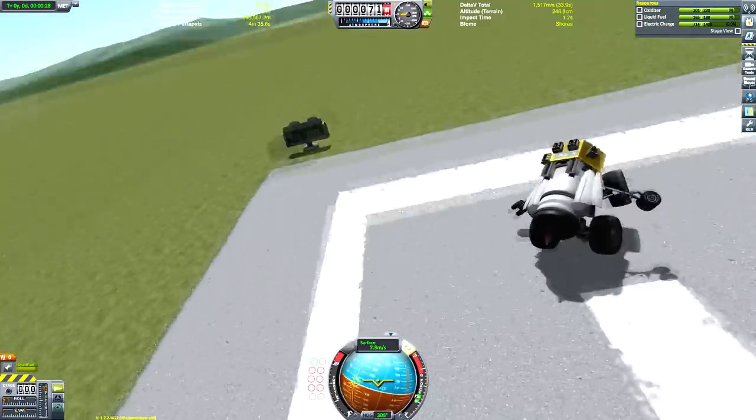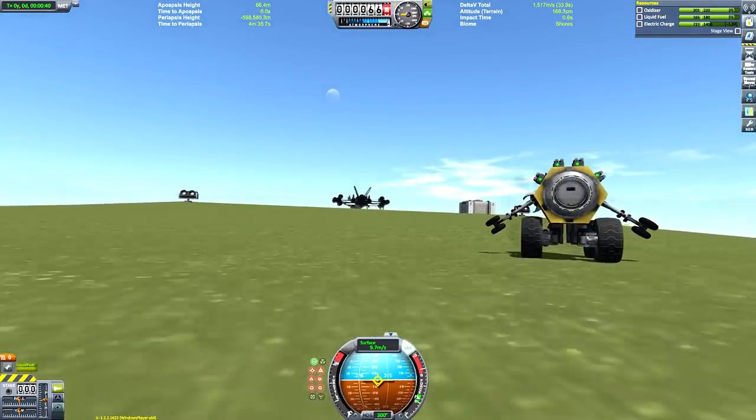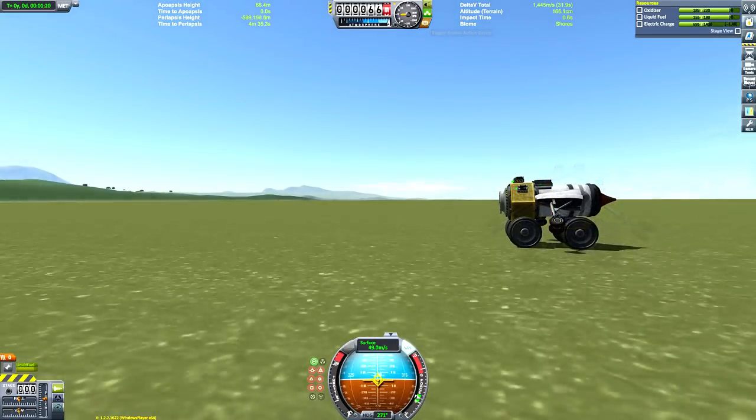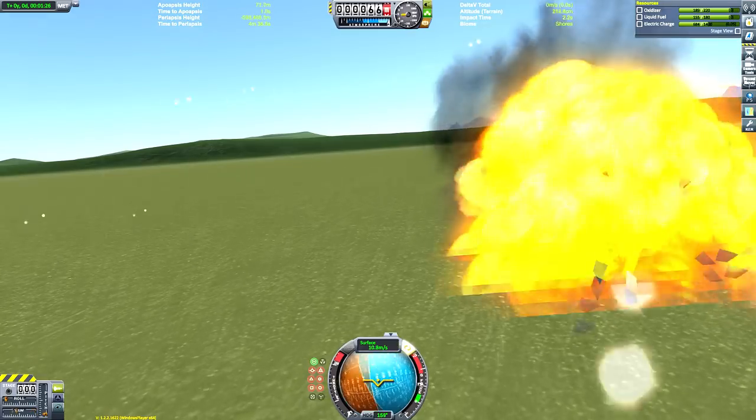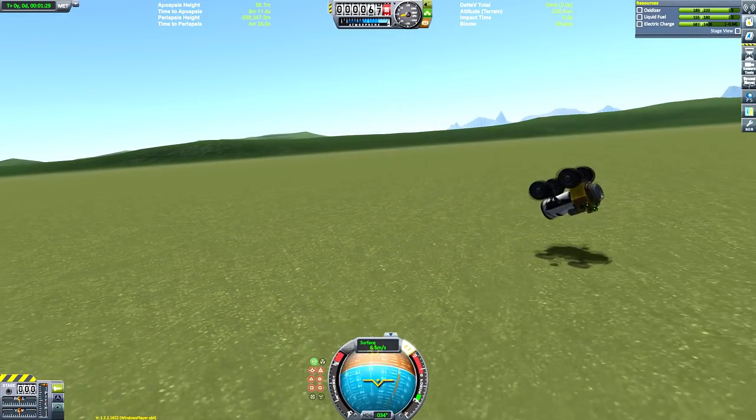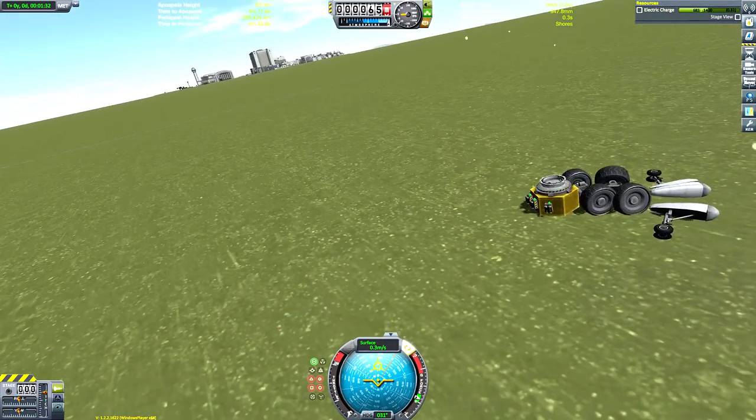I've also never designed a cargo SSTO before, not like a proper one. I did do one in my collaboration station video, but that really couldn't carry very much to orbit — it was basically built to be a long range thing with a small cargo capacity inside it.